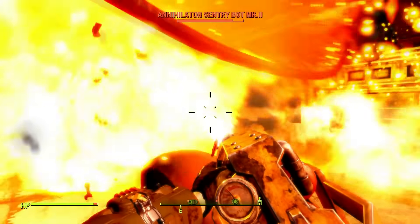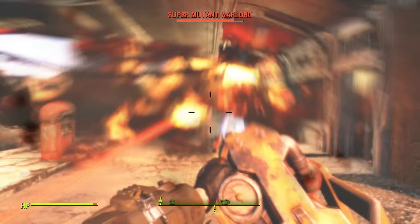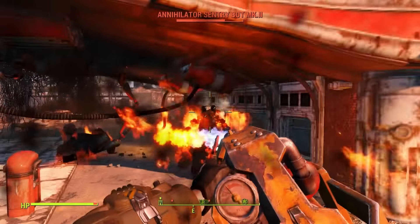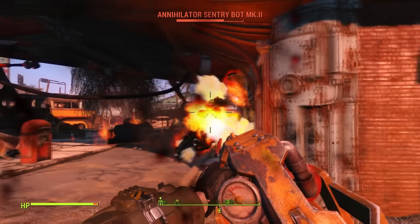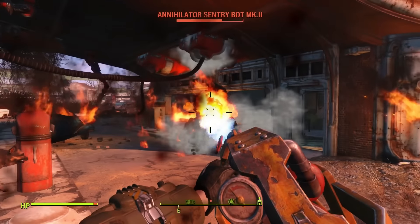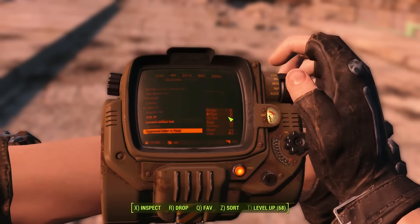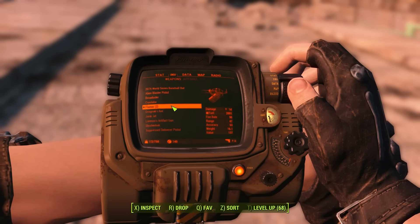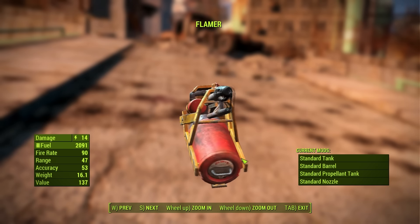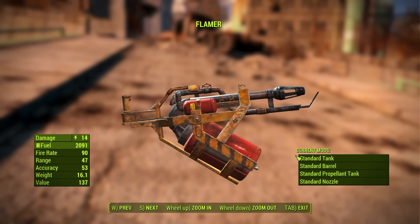What's up tunnel snakes, today we're looking at one of the best weapons you can use for a pyro character build — this is the flamer. The flamer in Fallout 4 is one of the coolest looking weapons because it shoots out flame. Let's go over the stats: it's got a damage of 14, it uses fuel, a fire rate of 90, a range of 47, and accuracy of 53.